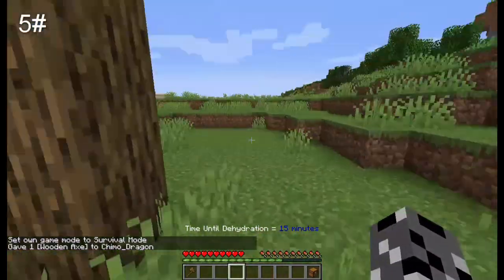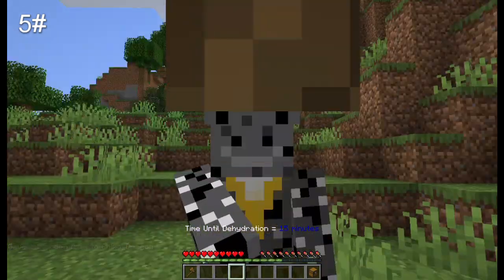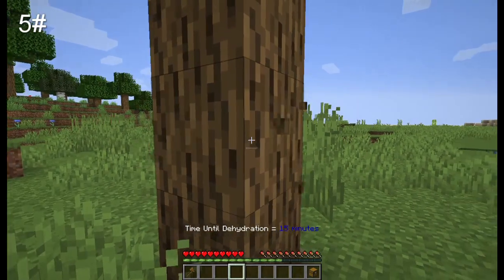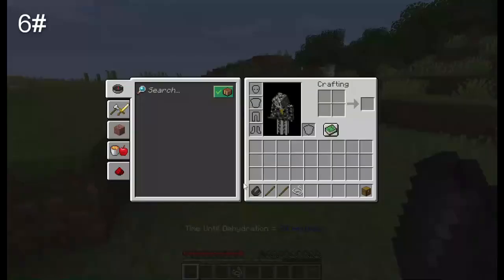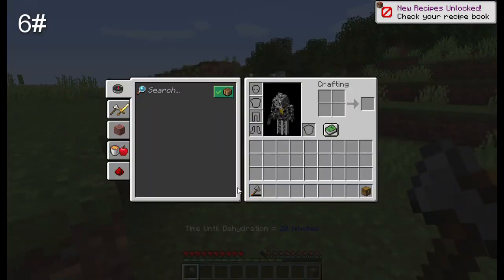The next feature is that when you look at a tree without an axe, you'll get an insane slowness effect, meaning you can't break a tree with your fist. But if you hold an axe, you can mine it fine. The next feature is that you can craft a basic axe with two sticks, a piece of flint, and a string, and you'll get a basic axe.